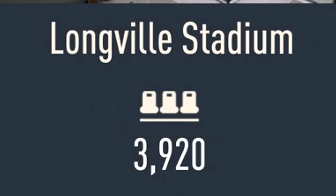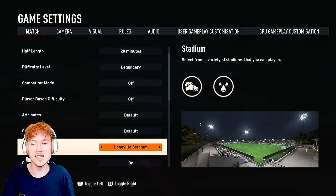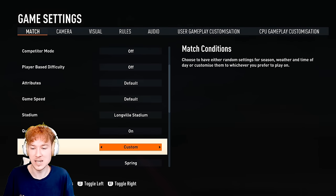This is by far the smallest capacity stadium you can start with on the whole game. So what I'm gonna do with this stadium today is make it into a very, very old one - from about the 1930s. We are gonna be playing some old football today guys, this is gonna be really interesting.